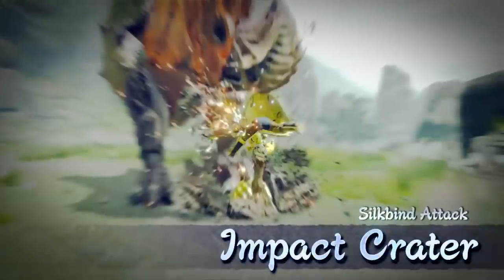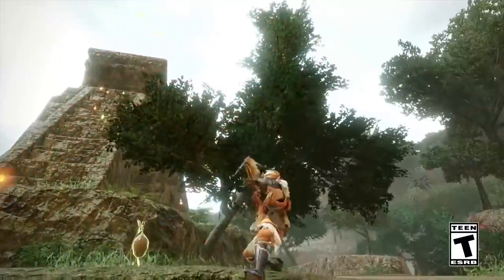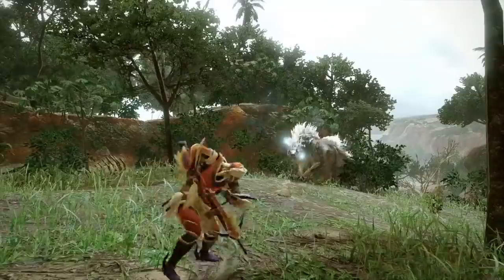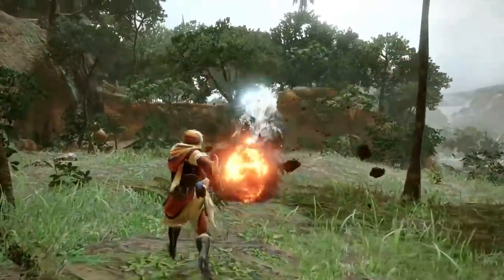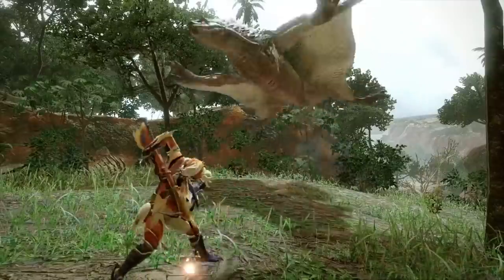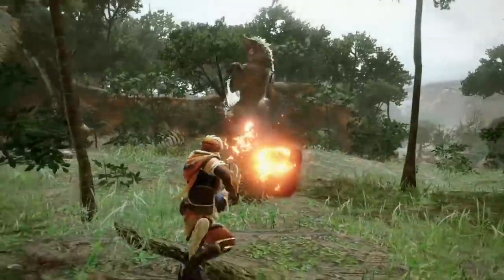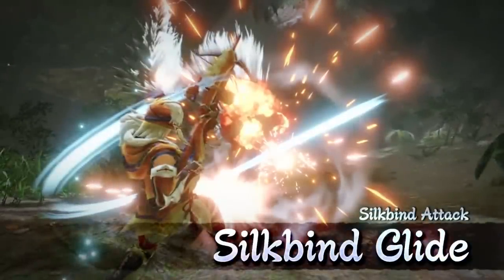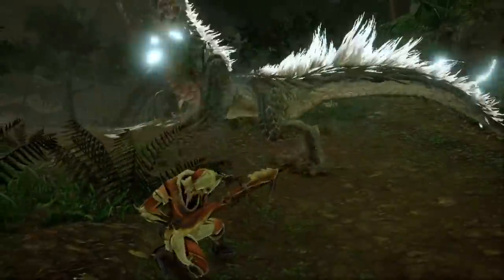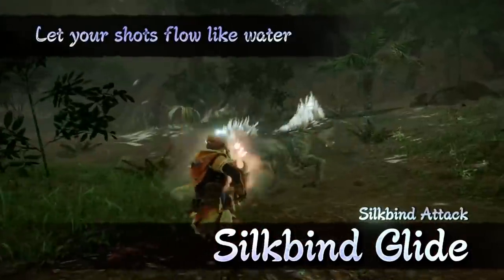Now let's talk about the losers. Firstly, the Light Bow Gun. While it's still a personal favorite, compared to what we saw from Hammer or Greatsword it did not compete in these showcases. The pierce ammo footage was doing serious work, the slide movement is back, and I personally like the mine mechanic. But the core gameplay shown isn't exactly new or improved — just more of the same. The new siltbind glide, where you leap forward and unleash a powerful close-range attack that does severing damage, looks great but the delay afterward leaves you very vulnerable as you fall back and slowly reload in place.